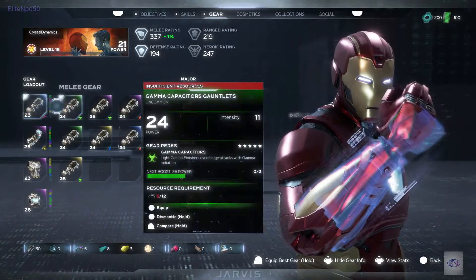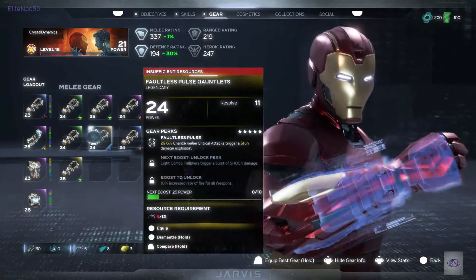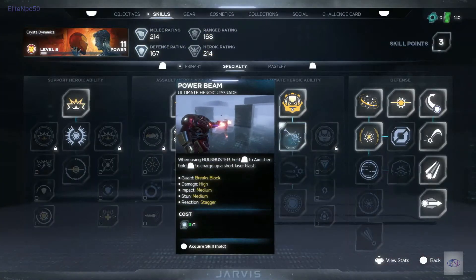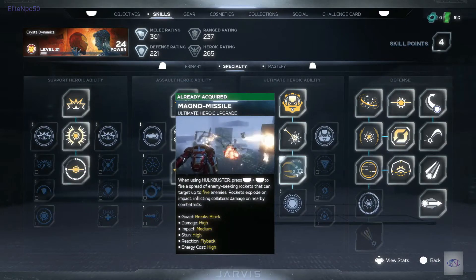You will also earn gear as you play, and as you level up, you'll have access to better gear with more powerful perks. And that is just in the beta. In the full game, you have three skill pages and extensive gear to dial in your perfect playstyle and build out your Avengers roster to play your way.